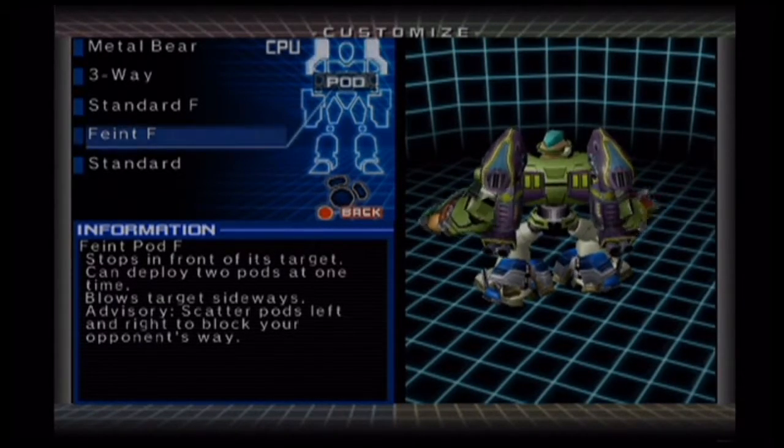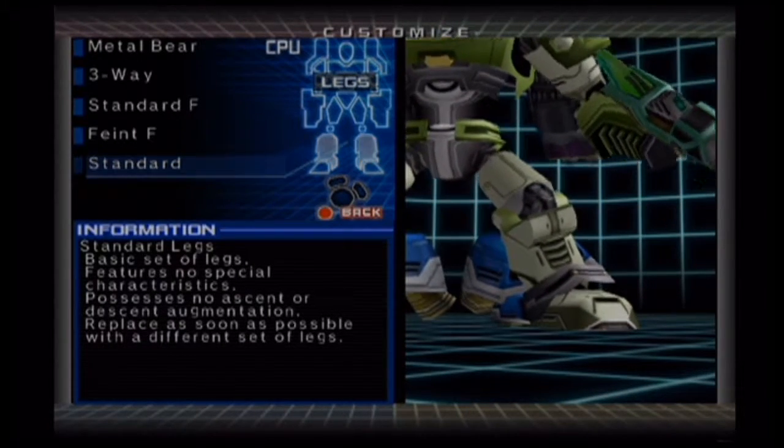Now for our problem: Metal Bear, which is in the same concept as the Metal Ape — a three-way gun that shoots three rounds simultaneously in a row. Faint pods stop in front of their target and can deploy two pods at once. So basically, if you're walking forward and you see those things coming, stop — or go backwards. Yeah, actually better go backwards; don't continue forwards, because if you do you'll hit them and go boom.